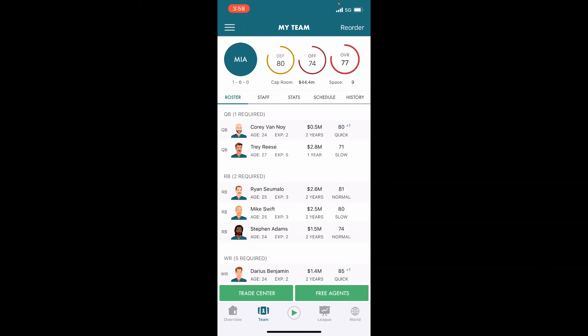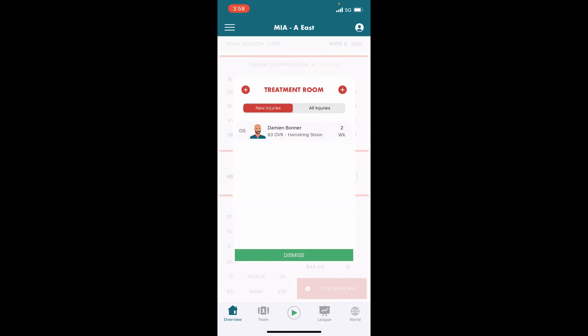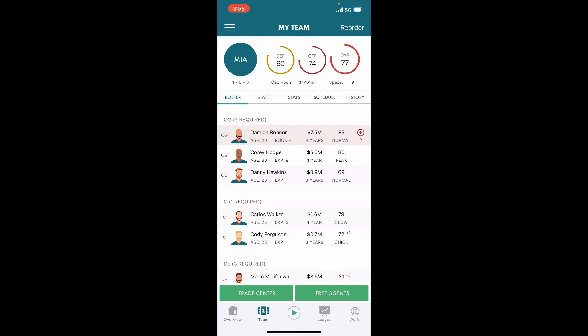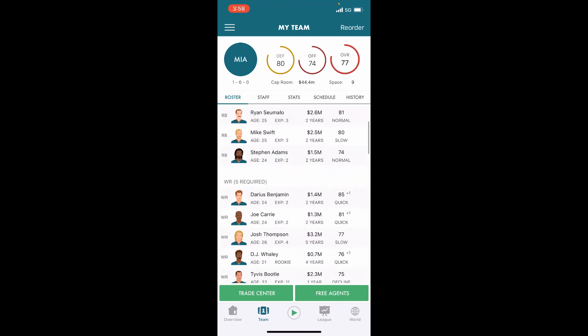We are up to an 80 overall defense, 74 offense, 77 overall. We do have an injury to our offensive guard but that is it — injuries not too crazy. I'm content, I'm happy with the way Vinoy is playing and I see some potential with this team. That is going to be it for today's episode. The next episode will include some potential trades and then the rest of the ten games for this season, and we'll probably sim through the postseason.